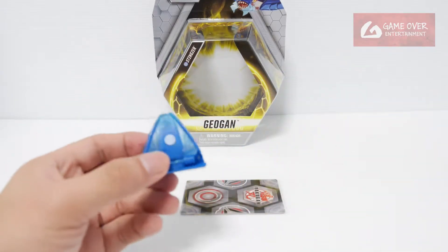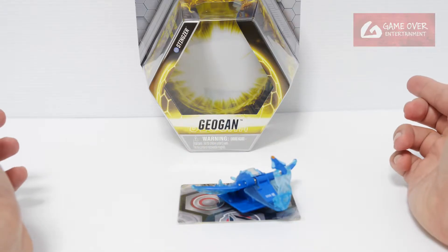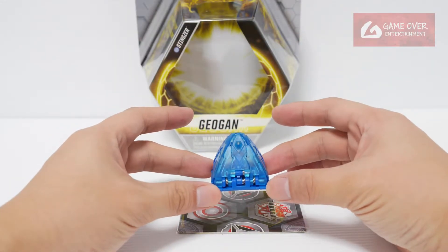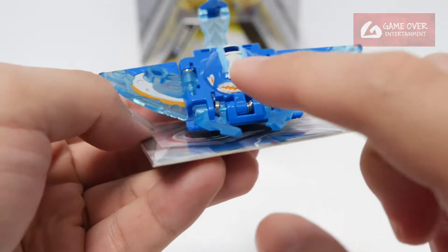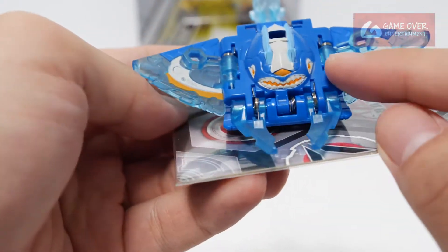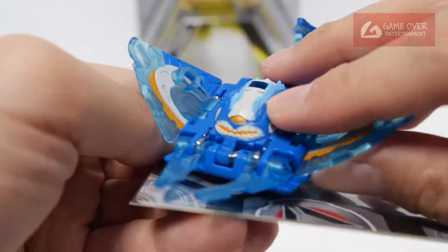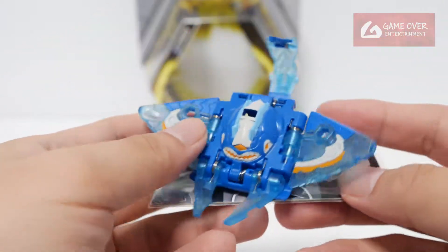Let's see how it opens — one, two, three, bra. Wow, quite nice details. They actually made the eyes here, and this is the mouth, I guess. But you should know, stingrays usually have their mouth at the bottom, so this is not very accurate.